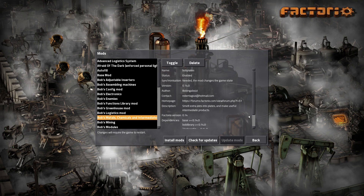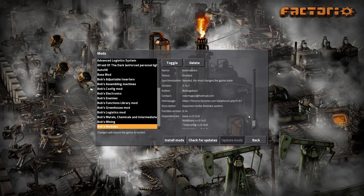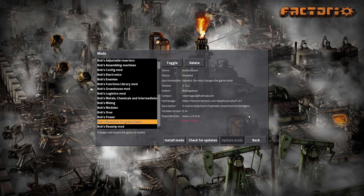The MCI is the new plates and intermediaries. Bob's Mining is more mining things. The modules are the modules. The ores are the ores. Power is power. Research Progress Saver apparently doesn't work after 14.8 - I don't know why. I'm wondering if maybe that's because 14.8 includes it, because I haven't read the patch notes in a while, so maybe research progress is just saved by default in Factorio now.